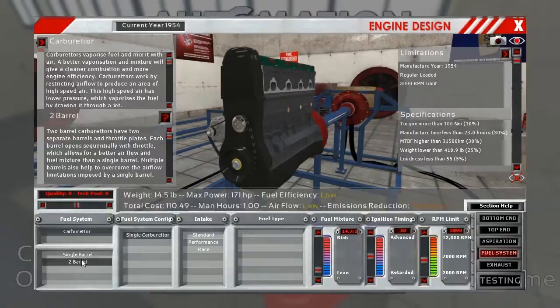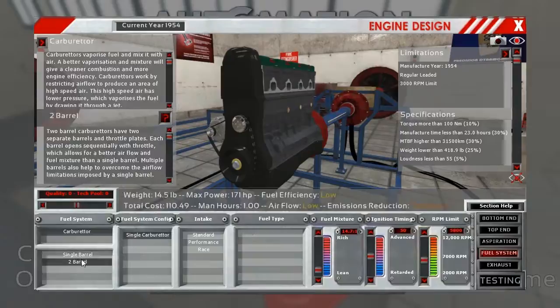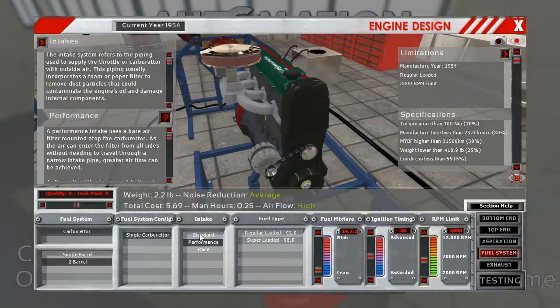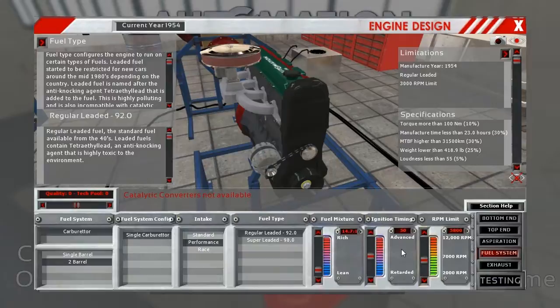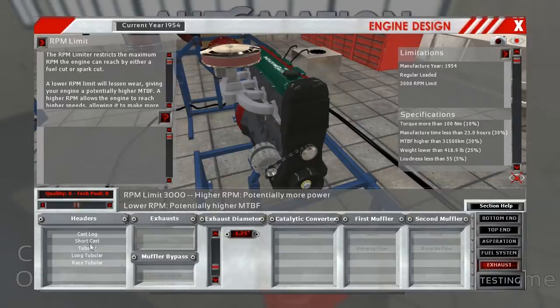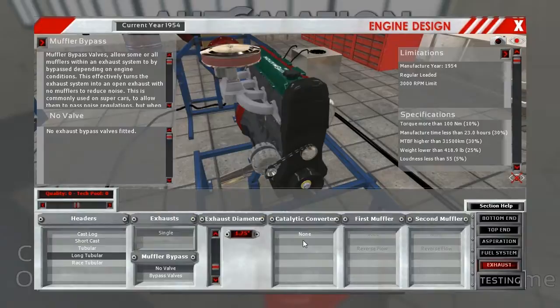Turbocharging is not an option at this point. We'll look for a two-barrel carburetor and go with the performance intake. Cost doesn't seem to be an issue here. We do need regular leaded fuel — we'll stick with 14.701. We'll go a little higher on the mixture. 3,000 is our RPM limit, so that's where we'll have to go. Let's go with a tubular exhaust and double reverse flow to see if we can keep the noise down.